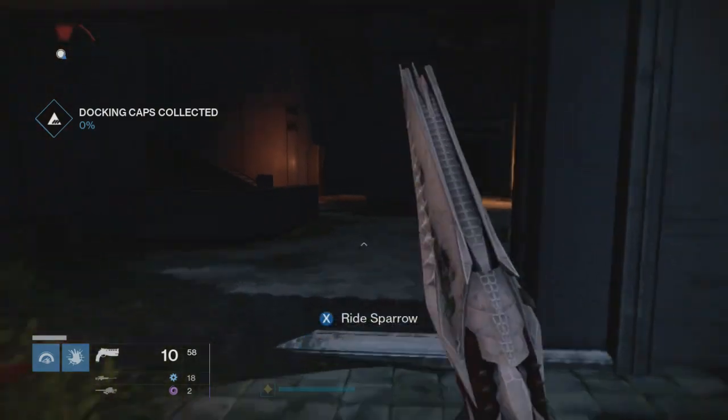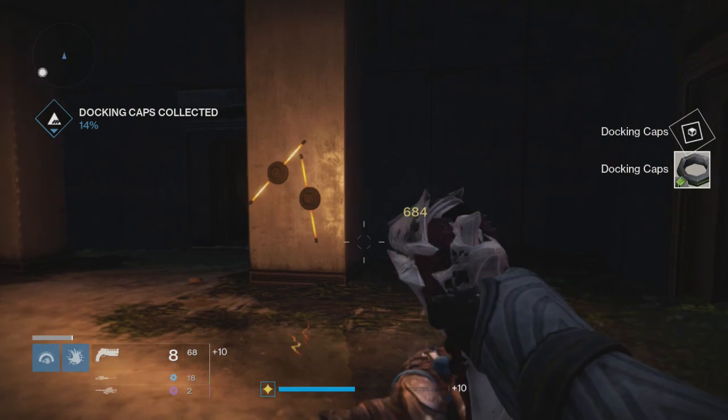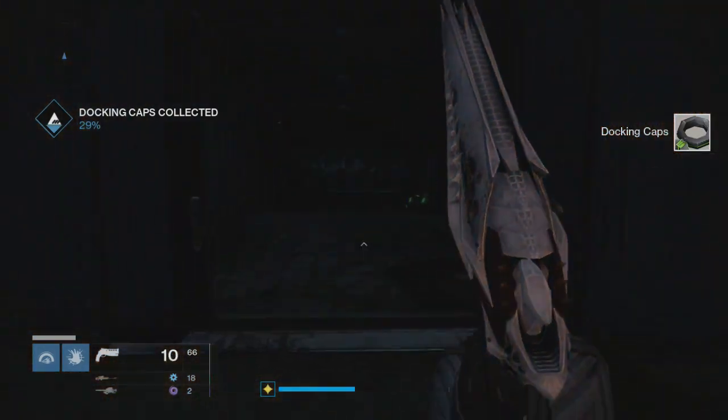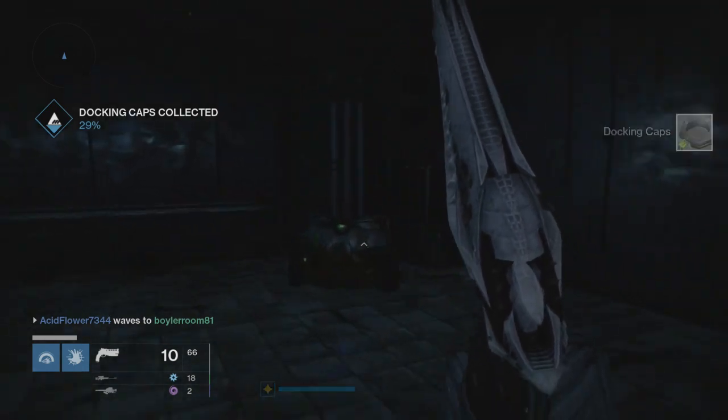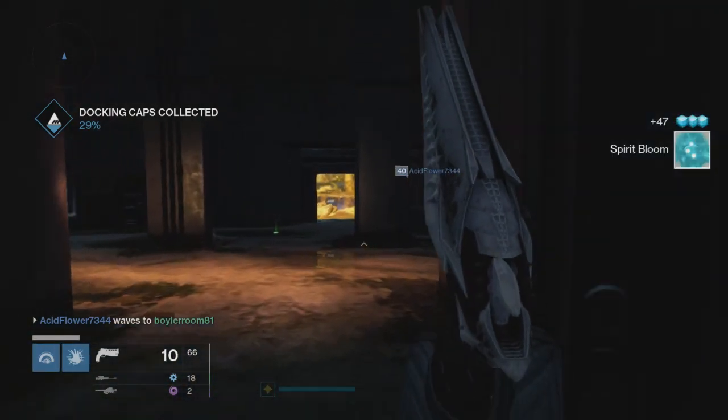Probably the best class is Voidwalker. Clear out the enemies here, head to the right to Shattered Coast, jump on your Sparrow, go past the statue, and then all the way over to that room where the Servitor spawns.